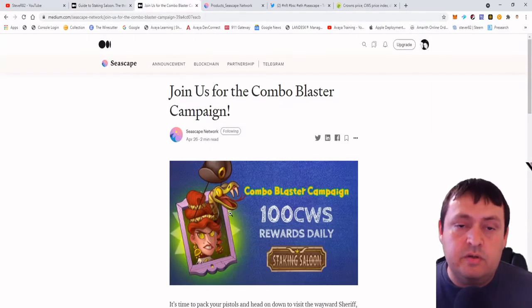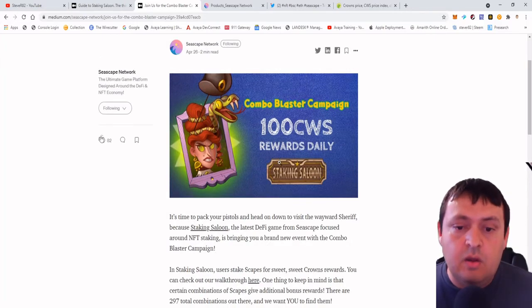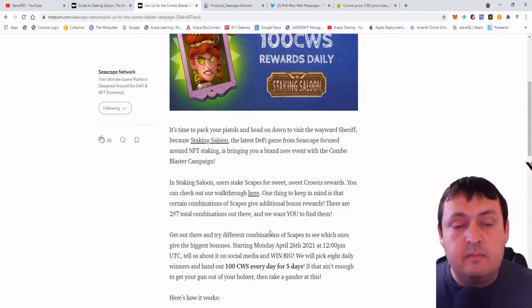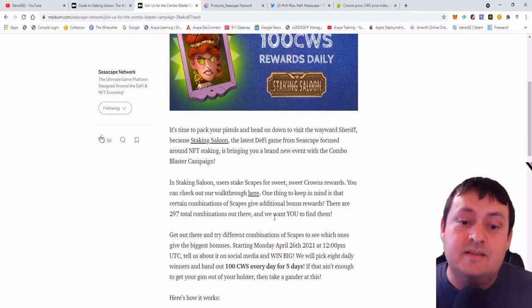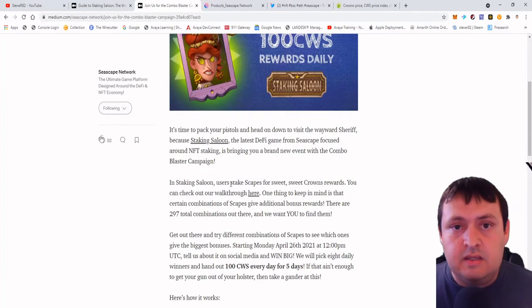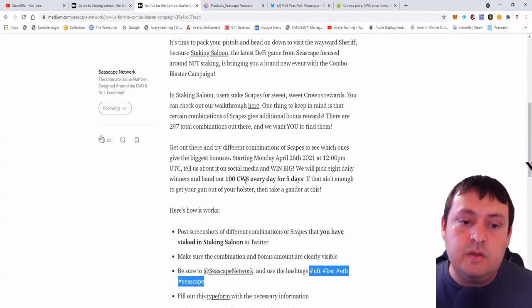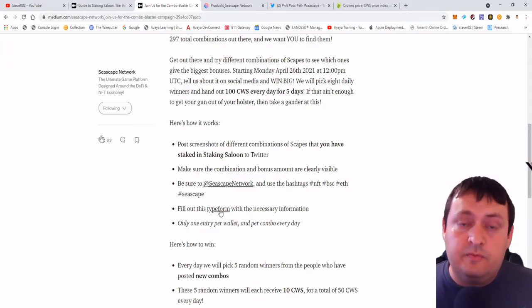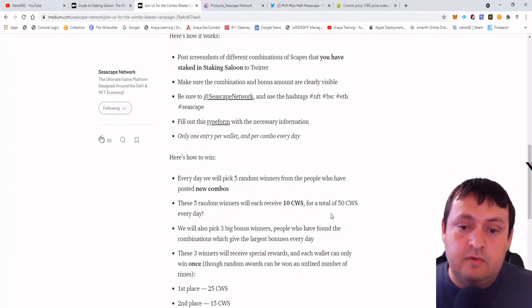They're giving away 100 crowns per day right now for a few days — they started on April 26th and are going until the end of the month, so we only have three days left. I didn't get to this right away, but it's still a pretty good opportunity. They explain that you have to take a screenshot of your NFTs once they are staked, then send out a tweet, tag them in the tweet, and put a few different things. You'll also need to fill out a little form. They're going to be picking five random winners that get 10 crowns each, for a total of 50 every single day.